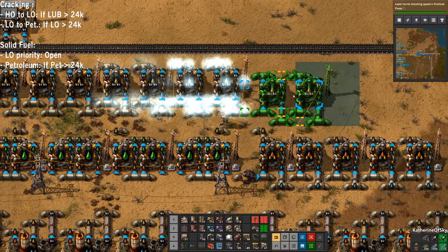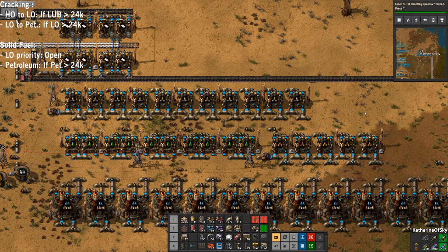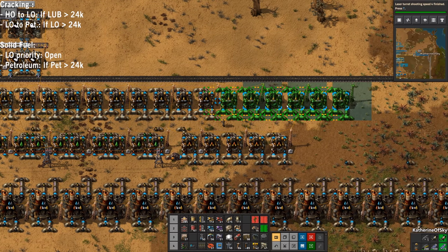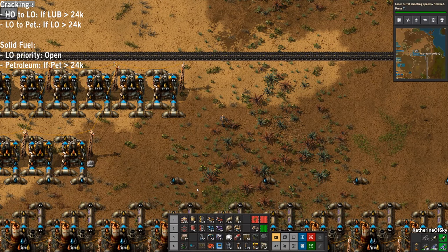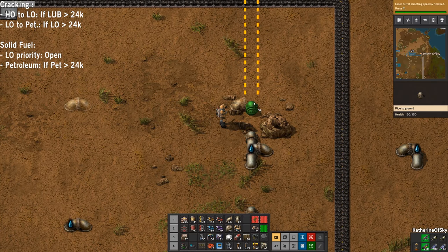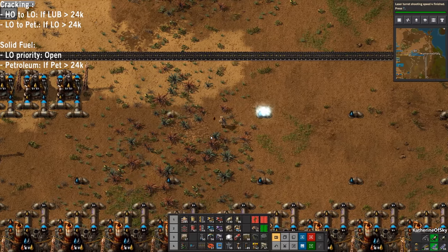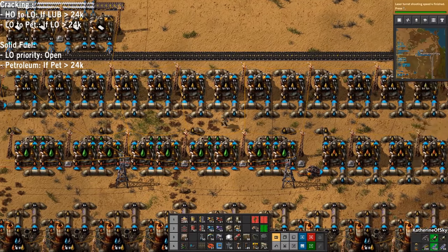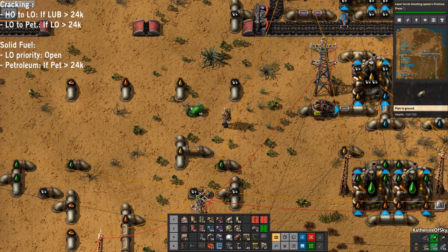We do need solid fuel not only for fueling things but also for rocket fuel. So that's 11, and we just need six more of these. They are going to output petroleum. You might wonder why I'm not connecting these directly, and that is because of the control mechanisms of the pumps - they act like valves for the entire system.